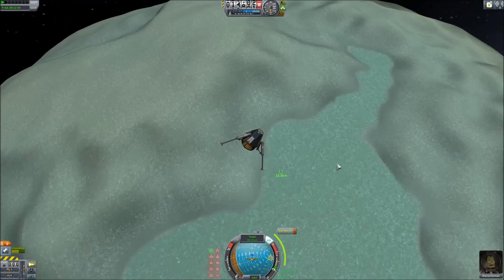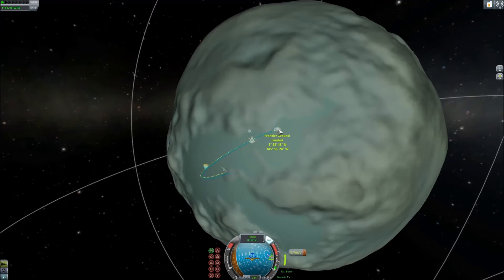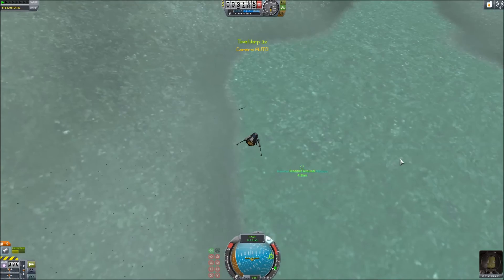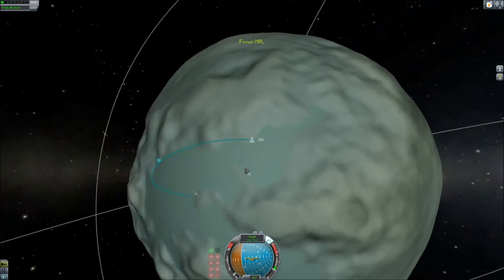The Minmus Ground Base is located in Frontier Ground Base, based in the flats — one of the larger flats on Minmus. This is the area at sea level that is almost completely flat. It is very near the ridge; you can see it from the base. It makes for some great views and I really like the location.